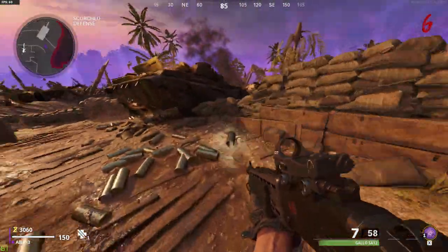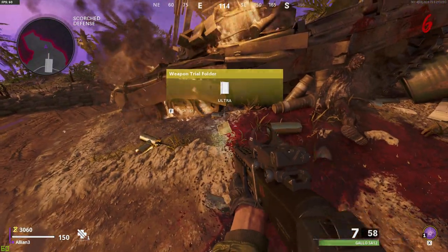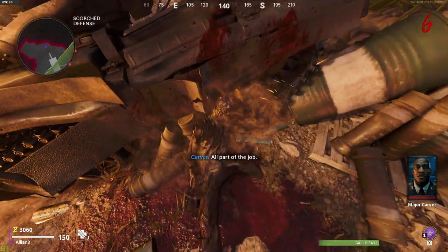Make your way over to the Scorch Defense area. There's a zombie lying against the tank — go up to it and press whatever button it tells you to retrieve the eye, or the key I guess you could say.